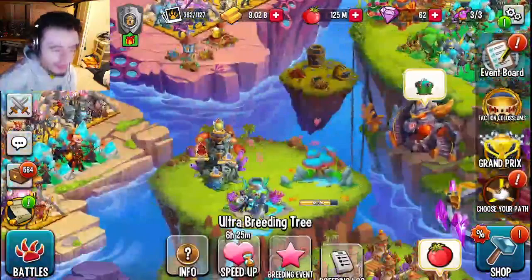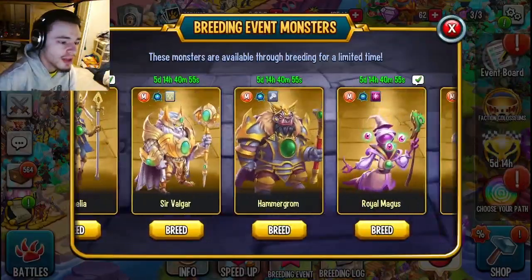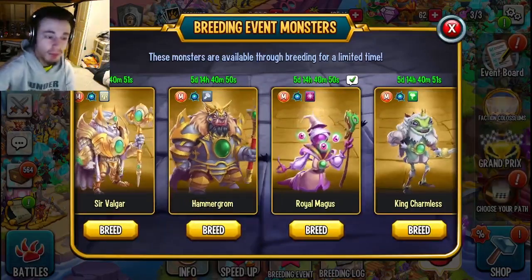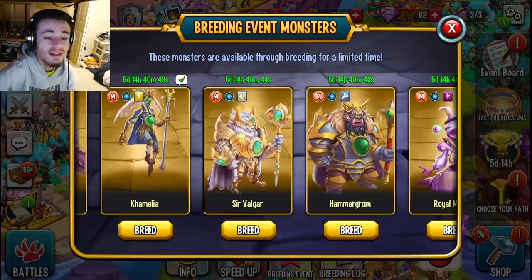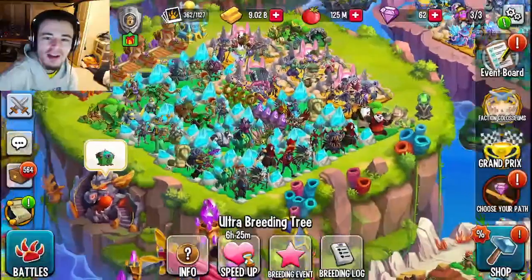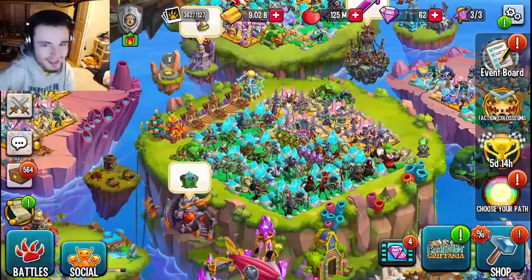Don't forget to participate in this breeding event before it ends in five days and 14 hours. Try to get Sir Valgar or King Charmless — or both if you really want gems. If I had to pick between the two, I'd pick Sir Valgar since he is inside two aerosagas. Don't forget to like, share, and subscribe, and let me know in the comments if this video was helpful!